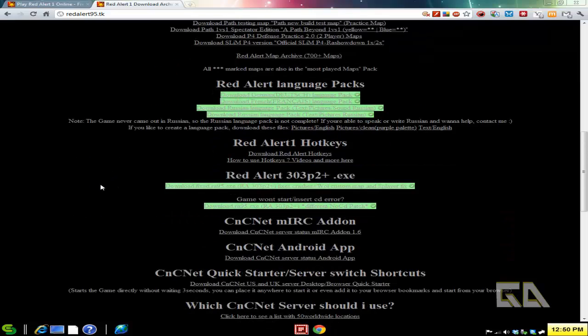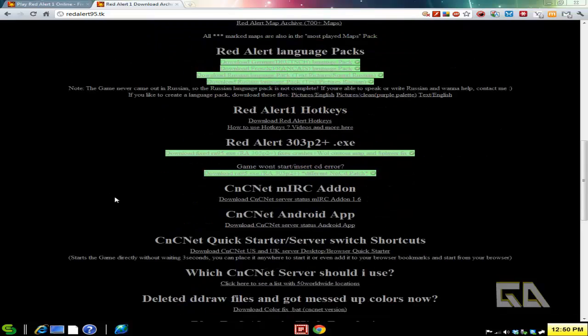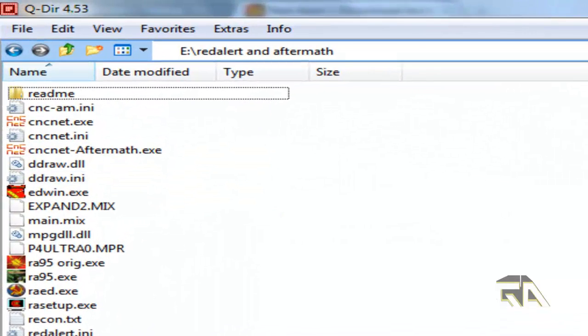They also have high-resolution graphics for Red Alert, which I have not played around with at all. But if you go to the more info section, I have a link to my own copy of Red Alert, with Counter-Strike and Aftermath all bundled together. I'm going to show you exactly what it looks like after you download and extract it to your desktop or wherever you want.